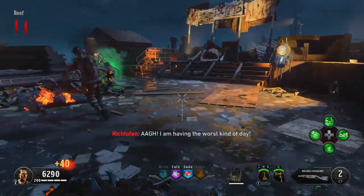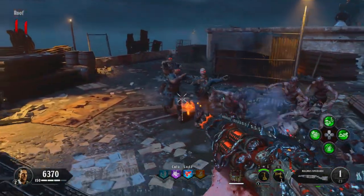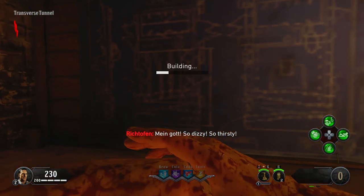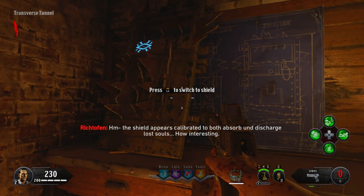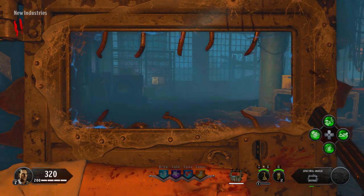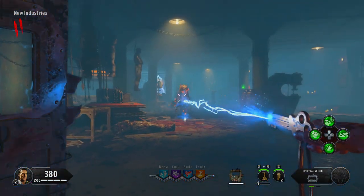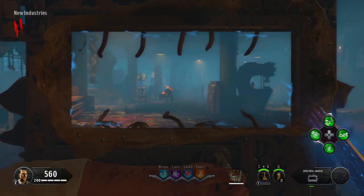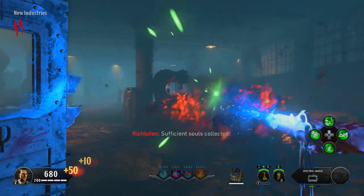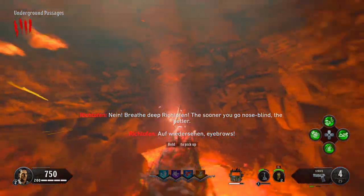First things first, you want to get the power on. As soon as you do, start collecting your shield pieces and build it as soon as possible — I recommend doing this on round one. There's a guide on my channel, link in the description if you need help. If you do the shield on round one, round two will be a dog round, so you can use that round to fully charge your shield, which lets us get the spork early.